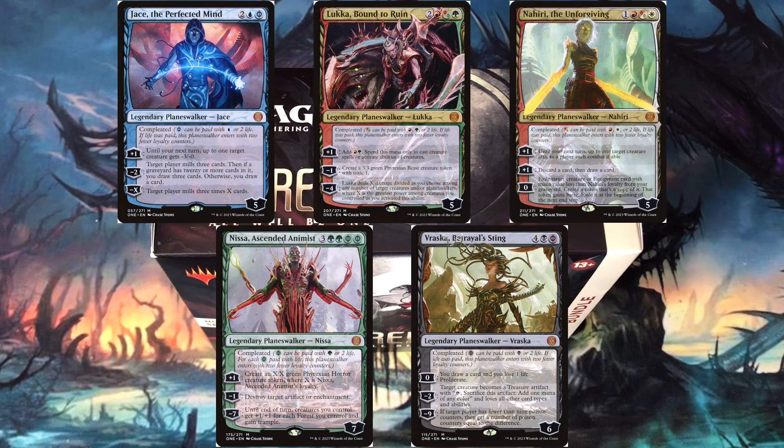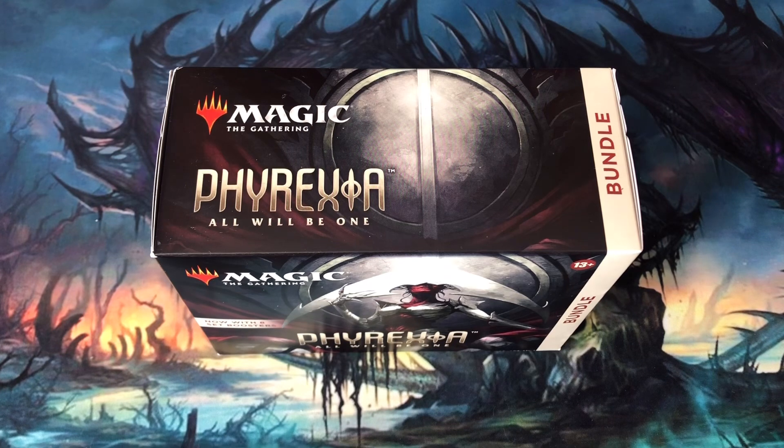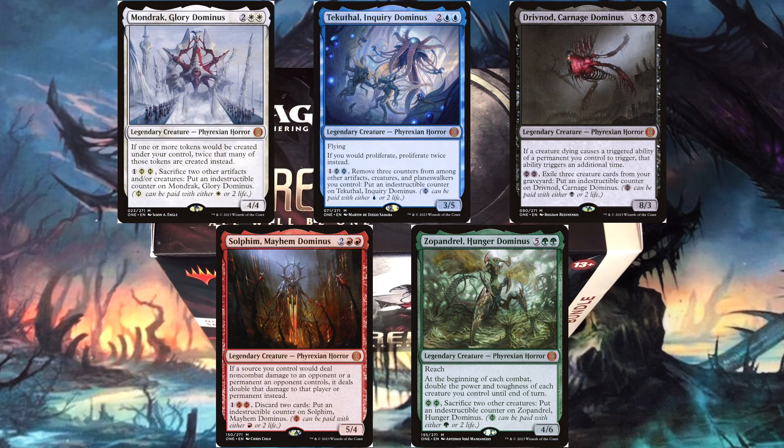Jace the Perfected Mind, Luka Bound to Ruin, Nahiri the Unforgiving, Nissa Ascended Animist, and Vraska Betrayal of Sting initially come to the aid of the Rebels but become completed and join the Phyrexian forces. Phyrexia All Will Be One features a powerful cycle of mono-colored legendary creatures at Mythic. The Dominus have a static ability related to their individual color as well as an activated ability that can be cast using an alternate cost. Phyrexian Mana appears more frequently and outside of completed planeswalkers. Each Dominus can gain an indestructible counter by paying Phyrexian Mana along with another activated cost.